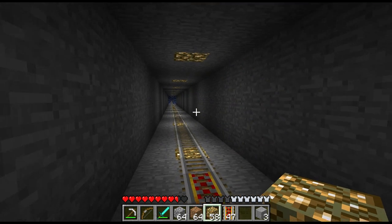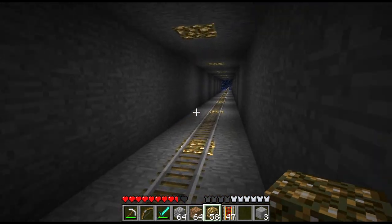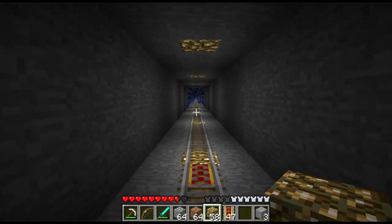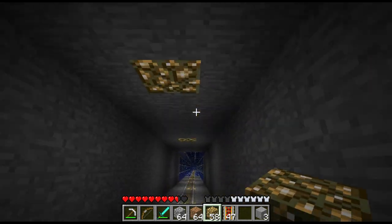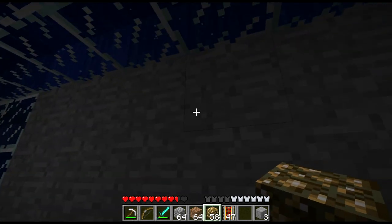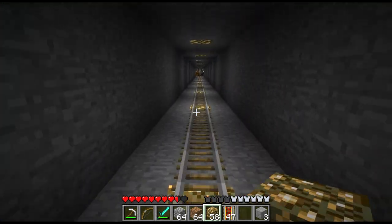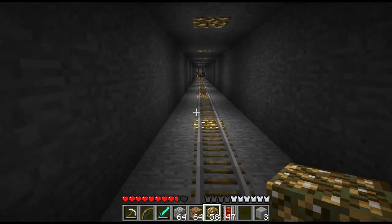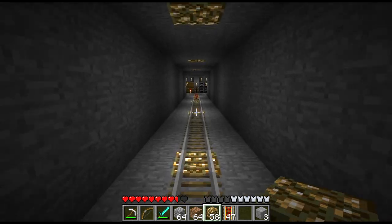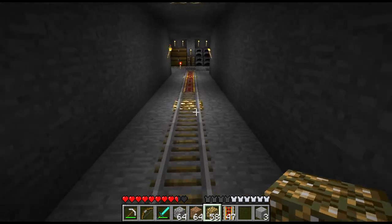Okay, so here we have it with the ceiling lights in as well, and I think it adds much-needed light levels to the area. I think it actually looks pretty cool too. So we've got the floor lighting and the ceiling lights — it's a really nice look. I'm not sure, but that looked like squid legs glitching through the wall. I think that just about does it for the glowstone for now, so I'm going to go ahead and put this stuff away and get ready to deal with the stuff over there. Hopefully it's not too much of a headache, but we shall see.